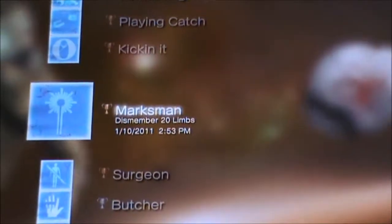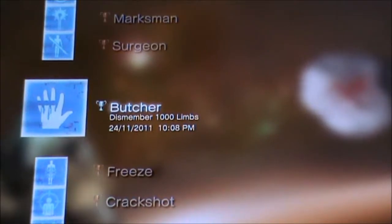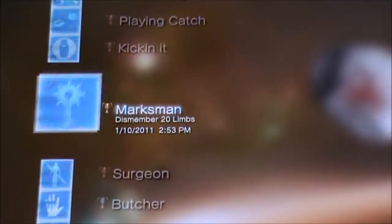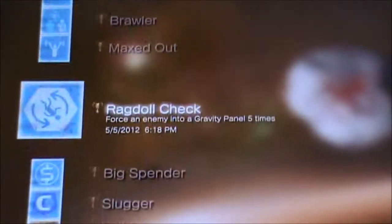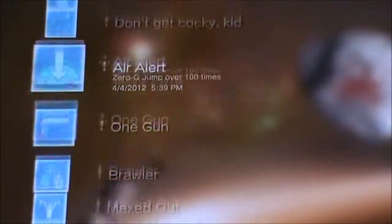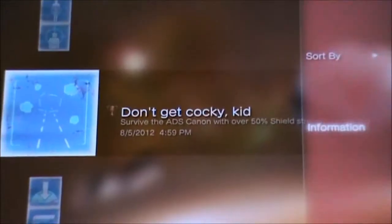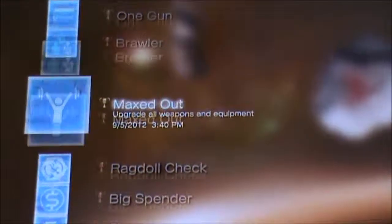These are enemy trophies and these are limb trophies — they require you to dismember a particular number of limbs. There are lots of trophies and this platinum is pretty easy, except for the 'Don't Get Cocky Kid' trophy.